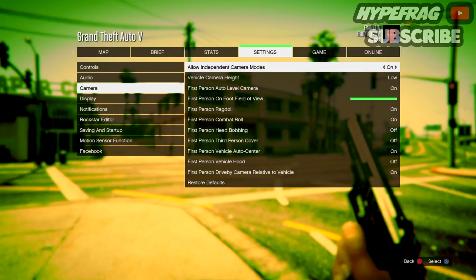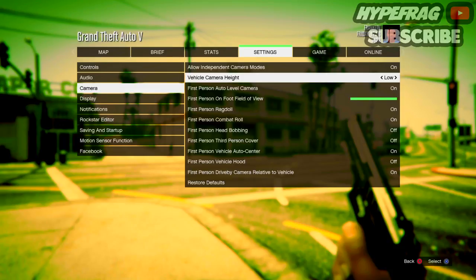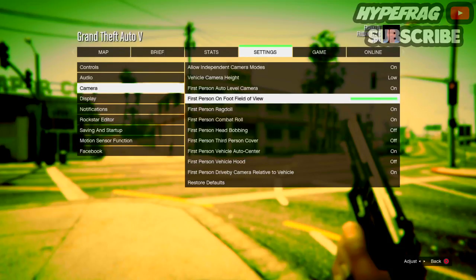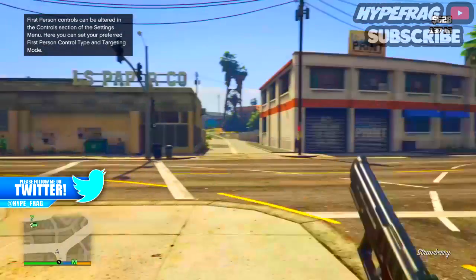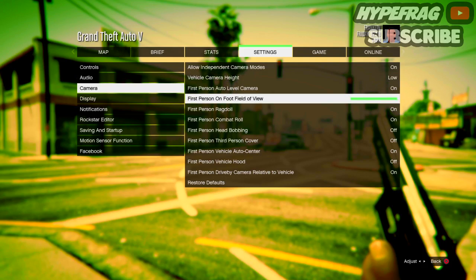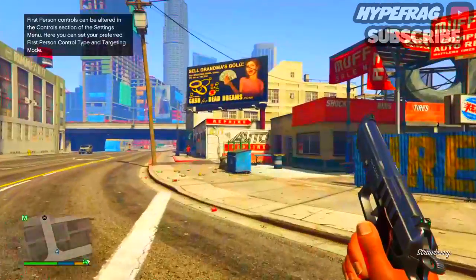Now in Camera settings, Allow Independent Camera Modes is probably one of the most underrated settings ever — if you're in first person and allow independent camera modes it's really helpful, though it's hard to explain fully. Vehicle Camera Height I like on Low, not High, because I don't want the camera zooming in from the clouds when spawning. First Person Auto Level — yes. Field of View I keep at maximum; most people leave it at default which looks really zoomed in, but zoomed out looks so much better and you can see much more on your screen.